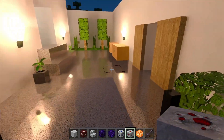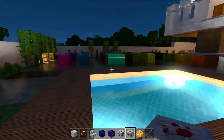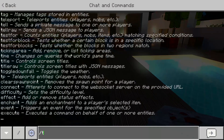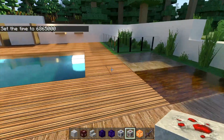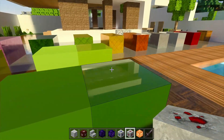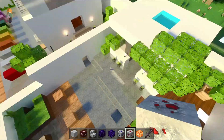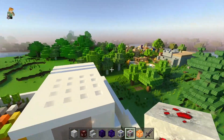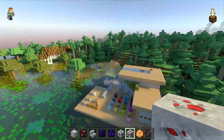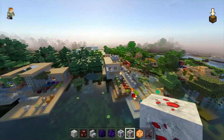This Minecraft RTX shader and texture resource pack is really cool, I highly recommend you guys try this one out. Everything just looks so nice. We are in night time at the moment — let's turn it into daytime. As you can see the reflections down the wood and the blocks look really nice. The sun looks quite nice as well, nice and rounded, and you can see the sun's reflection in the water is not squared off.